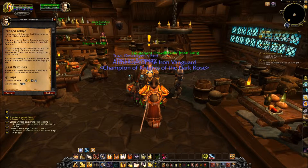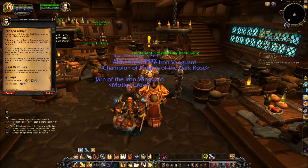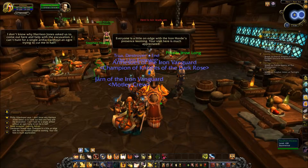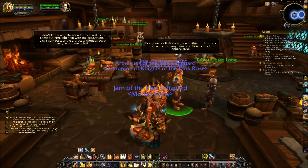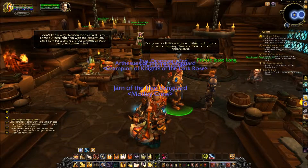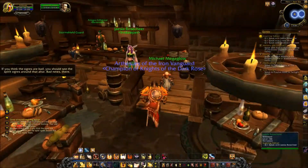In fact, our latest recruit, Newbie McGreen, just came through the portal today. If you are looking to trade for weapons or armor, Indicator Nurim will be happy to help. Light bless you!